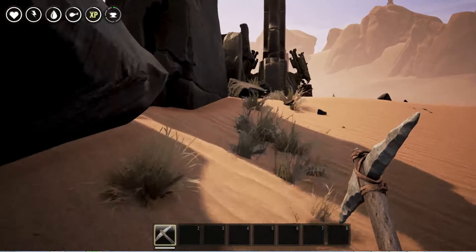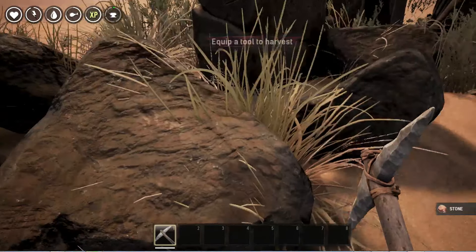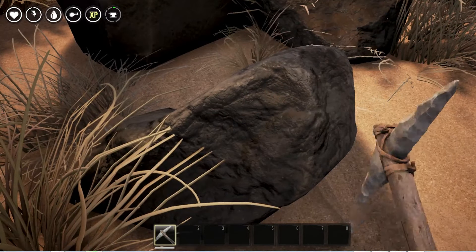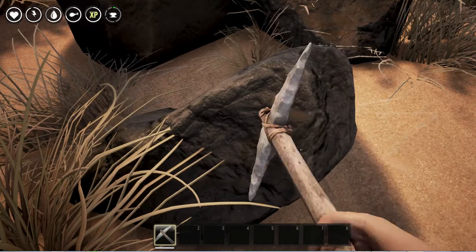Whichever piece you're trying to craft, acquire the specific amount and begin crafting it. Doing so will earn you experience and get you a piece of clothing. So that is our very first Conan Exiles guide.